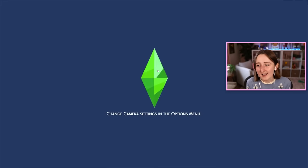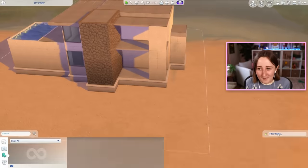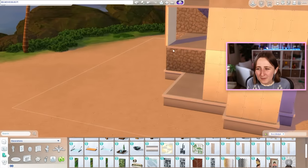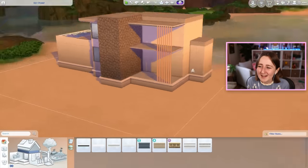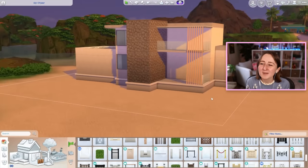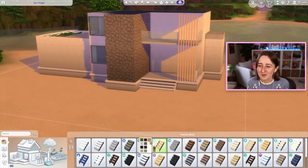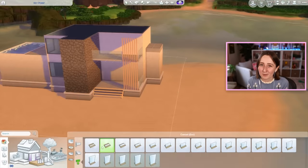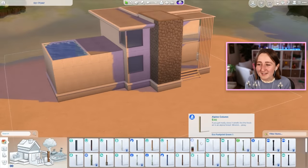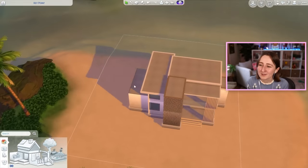Then it begs the question: why is the pool on the second floor? The problem is you can't do pools in the ground on these beach lots in Sulani. You can't make them rental residentials, you can't add basements, you can't add pools. The basement pool thing kind of makes sense — the lot isn't completely flat, and if you tried to dig in the ground, you'd hit the water. It's like how we don't have basements in Florida because the water table's too high. I get it, I understand — it's just kind of annoying.